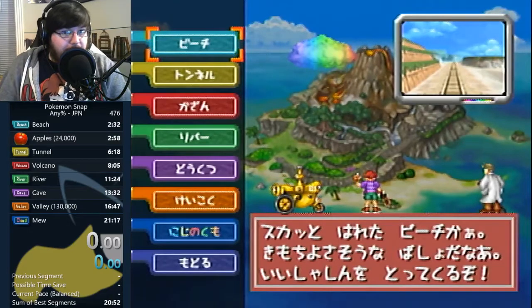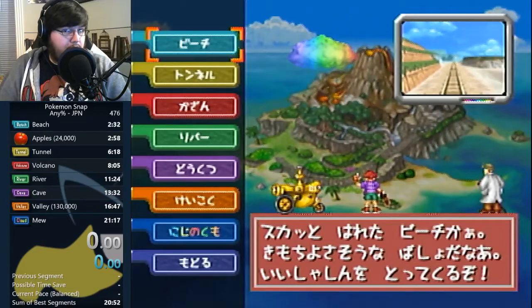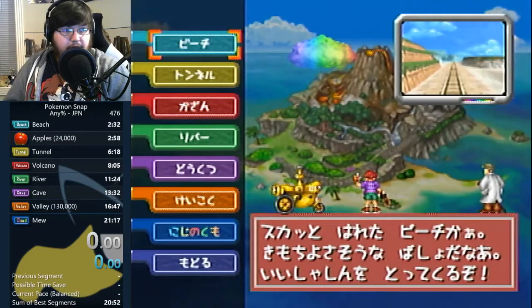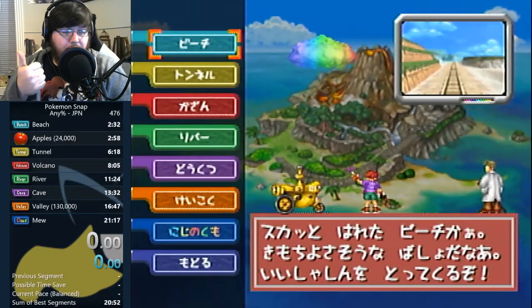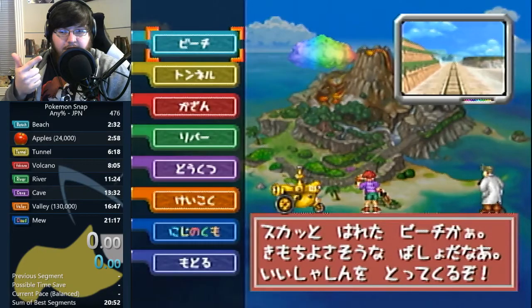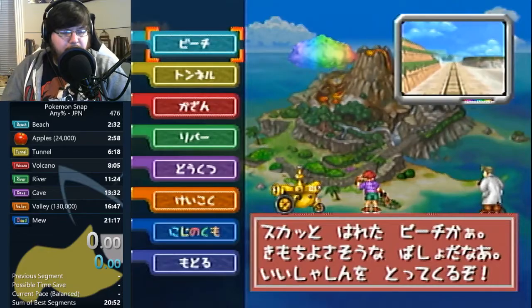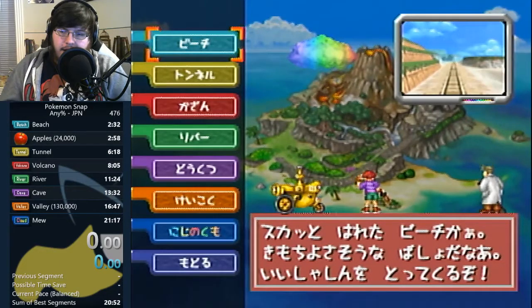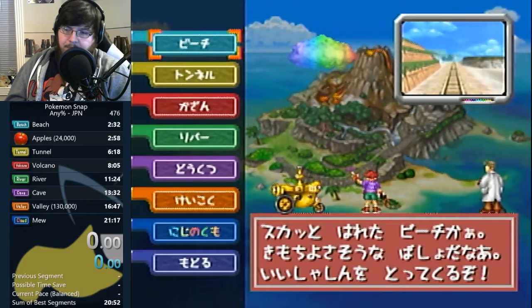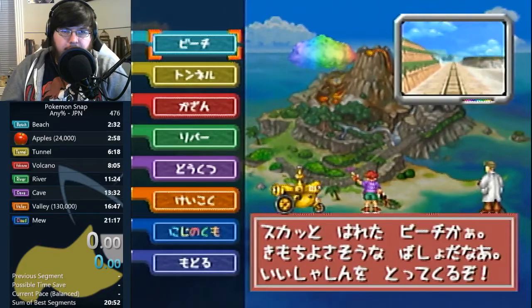My name is CC Neverender. I have been a Snaprunner for over two years now. Notable accomplishments: I have the Any% English world record for N64. I am currently in 7th place for the overall Any% on N64, with a 2117. I also run the Wii U board, and I am also a moderator of the board on speedrun.com.